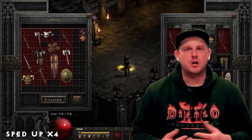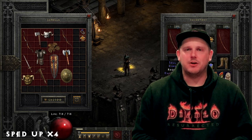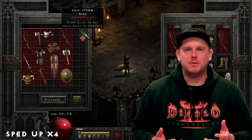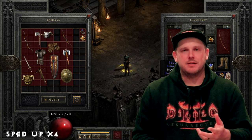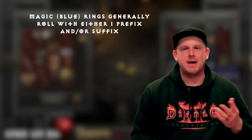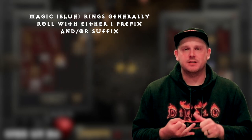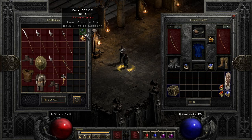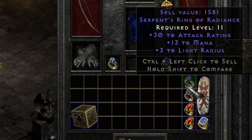People don't typically look at rings as something they'd want to gamble, especially when they have alternatives such as amulets, circlets, and coronets. However, for people who want to round out their builds or use a placeholder until they find something better, gambling rings can be really beneficial. Magic or blue rings typically only roll with two different mods — a prefix and a suffix. I did find one with three lines of text but didn't save it; I'm not sure if three is the actual limit.